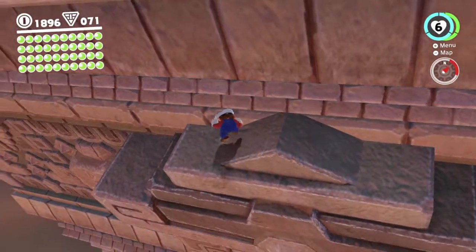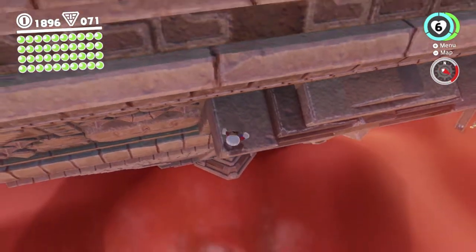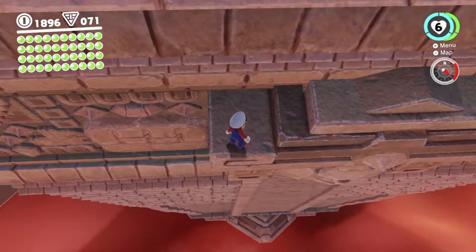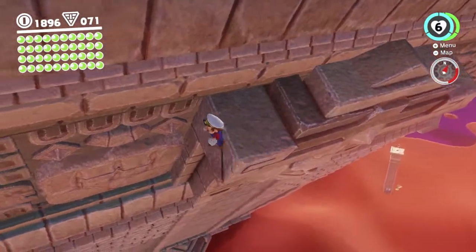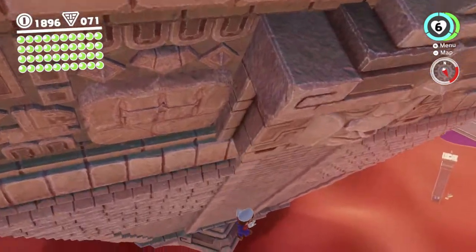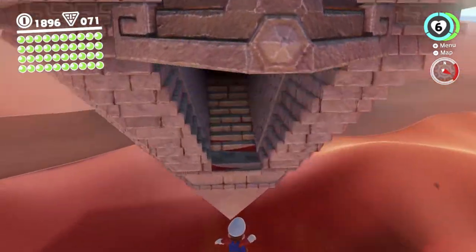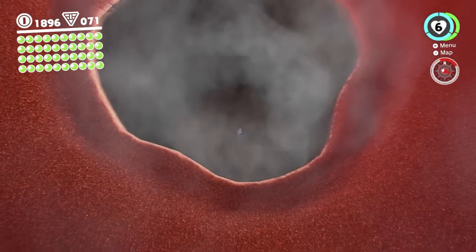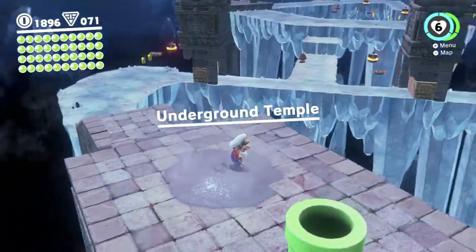Okay, that first part worked — you can see you can stand here, which you can get to with a dive. That's very helpful because it gets us a bit closer and then lets us recharge our cap bounce once we're here. But you can see the ceiling here is quite low so you have to be a bit careful. We bonked on that, and that's going to lead us to the next problem — when you fall off you will often fall directly down this hole.